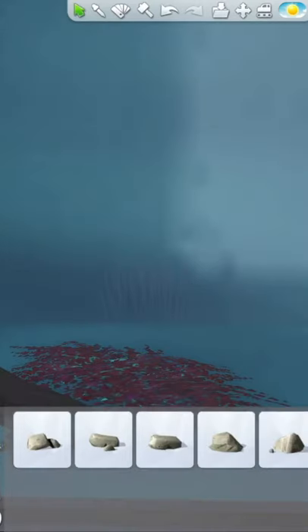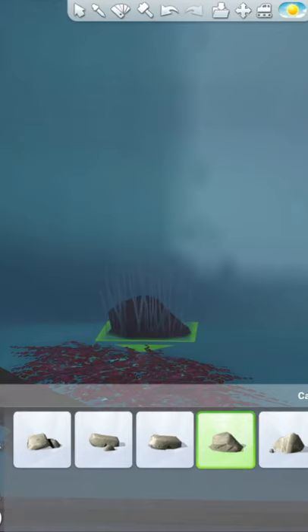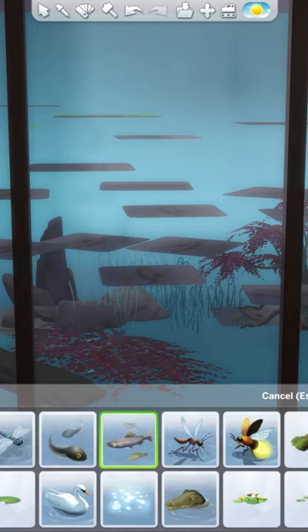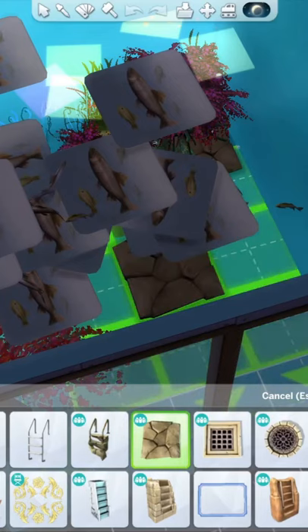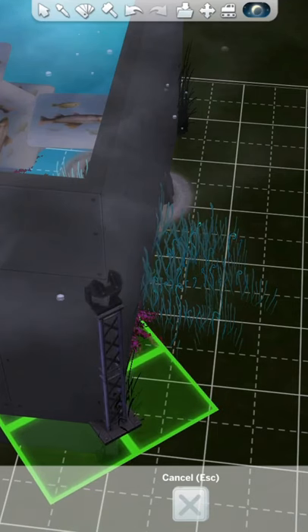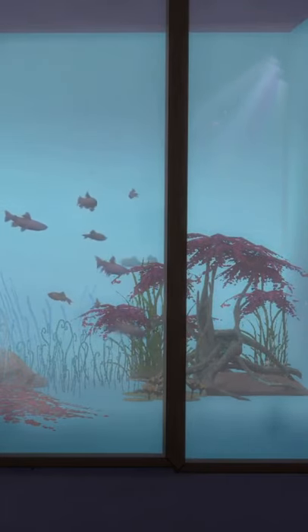In the bottom put some rocks, and if you have Get to Work then these debug alien shrubs look like underwater reeds. Then you want to get the river fish and just fill this place with them — I mean fill it using the free move cheat. Hide some of the steam and bubbles from the pool tools behind the rocks, put more lights, and you can hide these lights in the wall too to give it that underwater look.